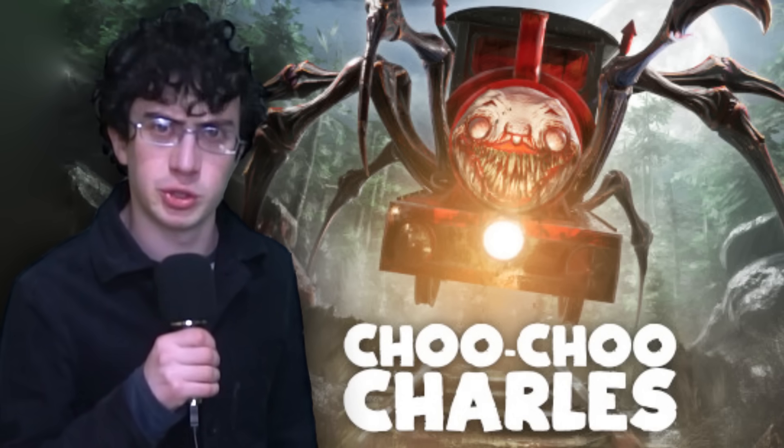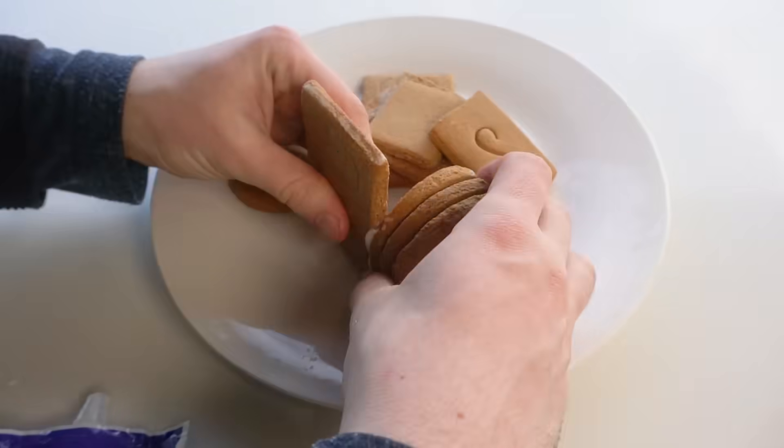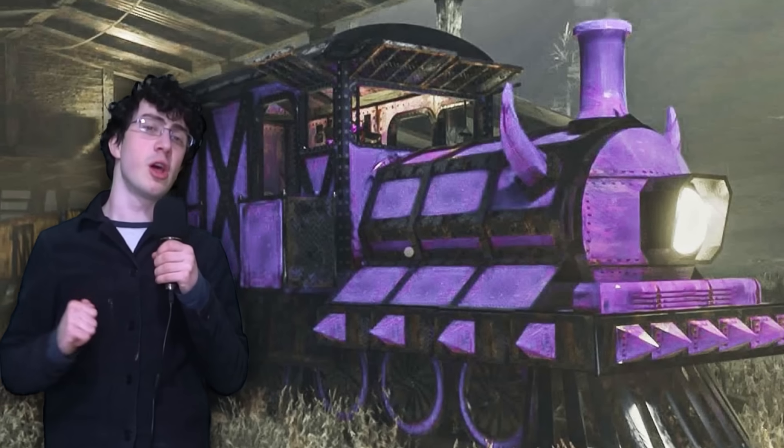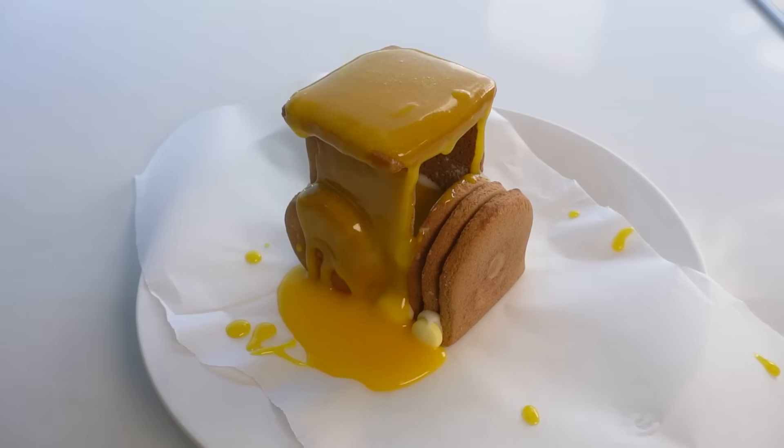While that bakes, I'll make some more stuff from Choo Choo Charles. First off, I'll make the player train. I got this gingerbread kit, which just so happens to be a train, and assembled it the wrong way to make the player engine. There are lots of colors available in the game, but I'm a basic guy, so I will make it the default yellow. I mixed up a big batch of yellow icing and poured it all over the train. Done!